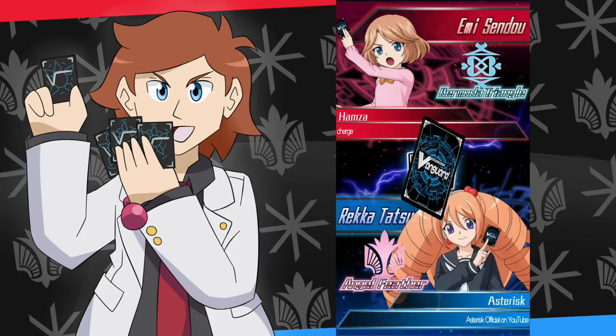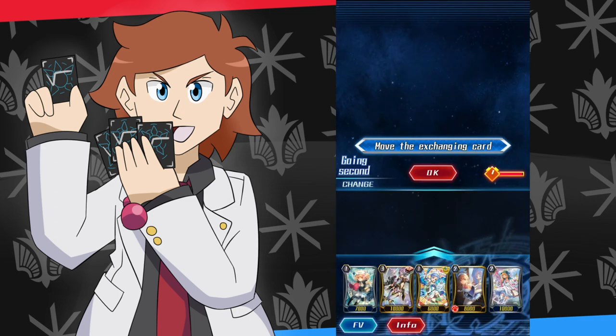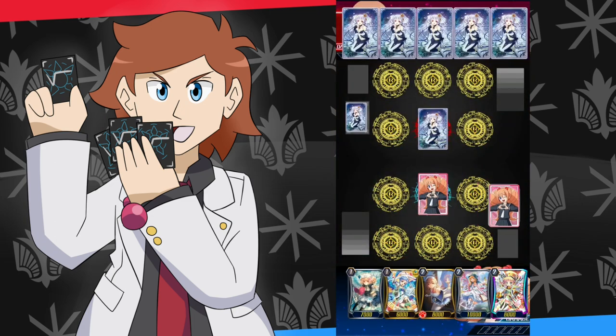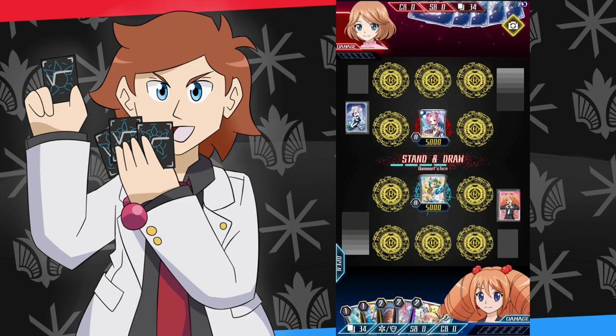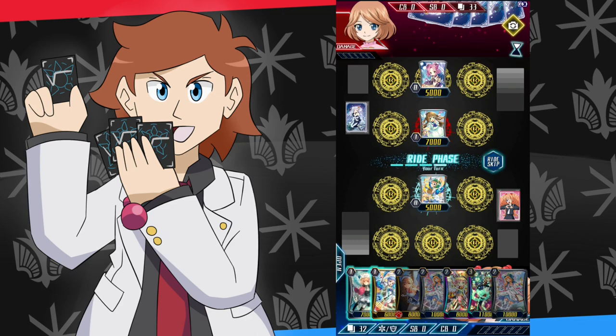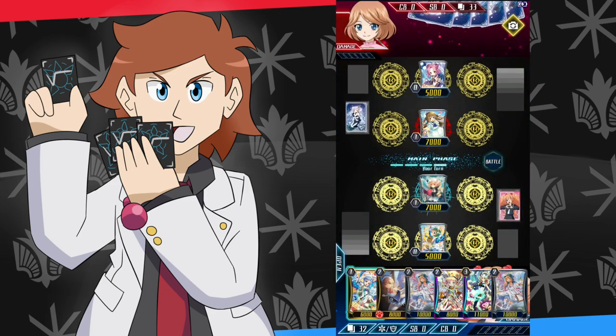We're going against a Bermuda Triangle player — probably someone else playtesting new cards. This actually does a good job of showing why Angel Feather is the better deck over Bermuda Triangle. We've got a handful of grade ones and twos. If you get a Zerachiel or Helm in your hand you might want to keep it in the mulligan, but anything else — any other grade three — should get tossed.